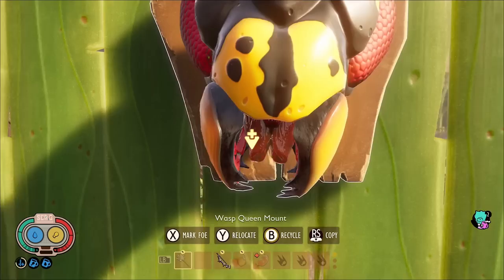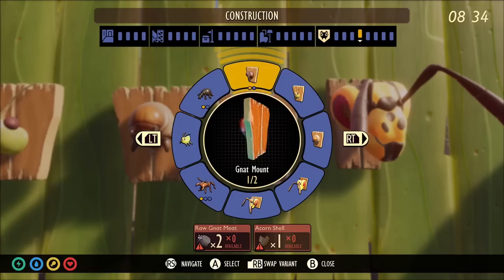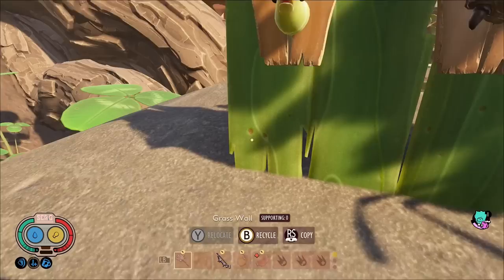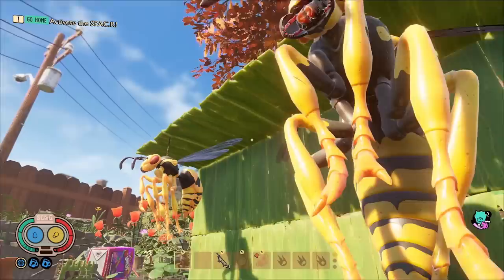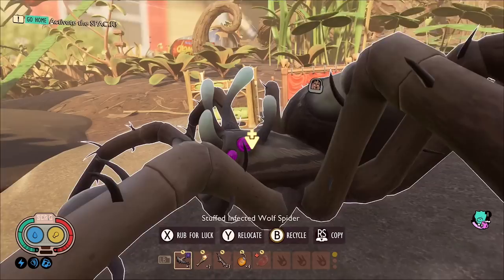Finally, we have new stuffed animals and trophies: the wasp queen head mount, regular wasp head mount, infected gnat head mount which is brand new, the grub mount, and the aphid finally gets its own trophy. There's also a stuffed grub, a stuffed wasp queen which is huge, and a stuffed regular wasp. Two more: the infected wolf spider head mount and stuffed infected wolf spider — these enemies were not previously in the game and now have both versions.